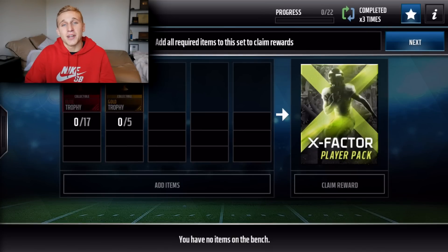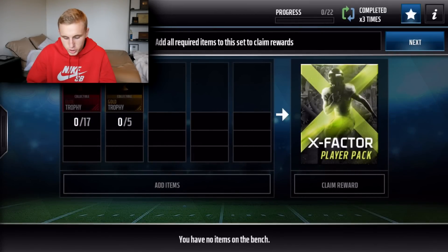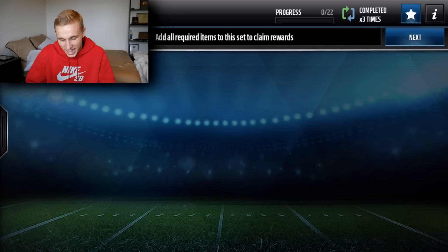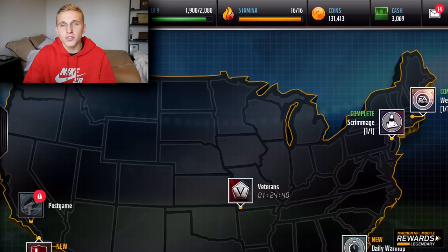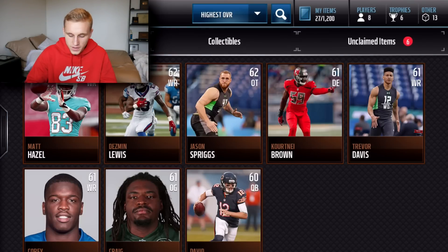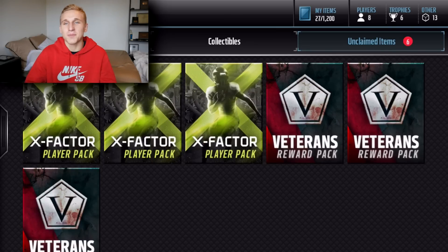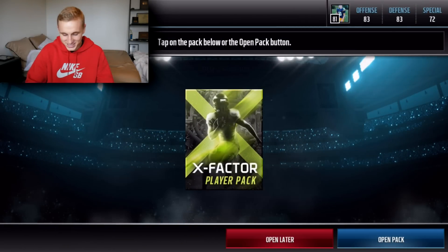Honestly, I don't even know either — I have not looked at any of the players. There's only one player I know about because someone pointed out to me: a 97 speed Delanie Walker, which is ridiculous. So apparently x-factor players are just players with super juice to like one stat. I'm sure there's some garbage pulls. I started with like 900k but elite trophies are so expensive. I ended up spending a lot. So now I've got three packs here — three x-factor player packs — and I guess we're gonna see what's included.